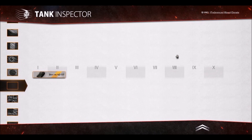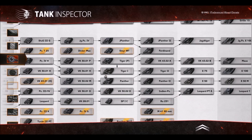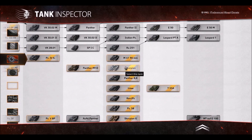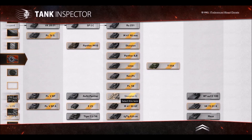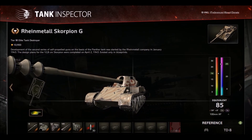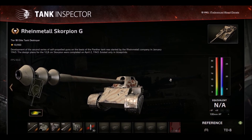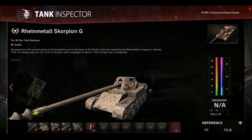The other one — the not so obvious, but blatantly flashy vehicle — is the Rheinmetall Scorpion Waffenträger. Now, it's not the one I've known for two to three years. It's this one: the Scorpion G. This is the special vehicle that's been added since the 9.15.1 test server.